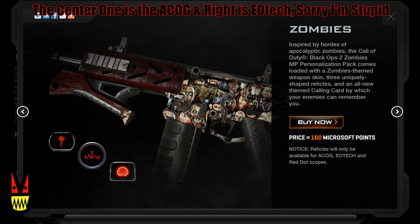And next is Zombies. This one I feel they could have done better — all it is is a bunch of zombie heads with a monkey here and there and just red. I wish it were better. But there are the three reticles; these ones I don't find too bad, especially the bottom right one because that's a brain. That looks freaking awesome.